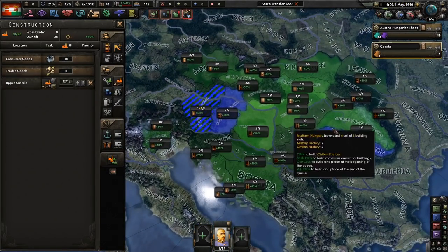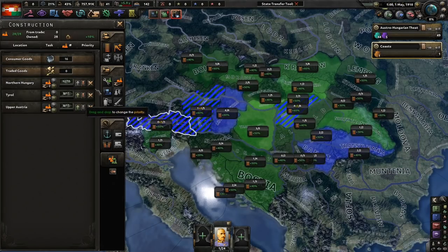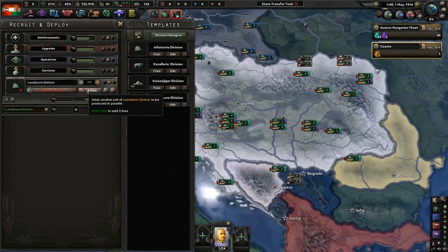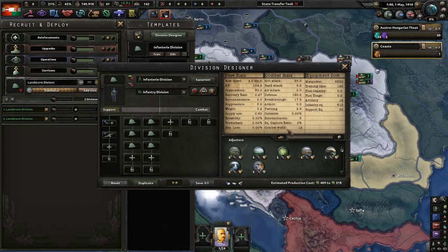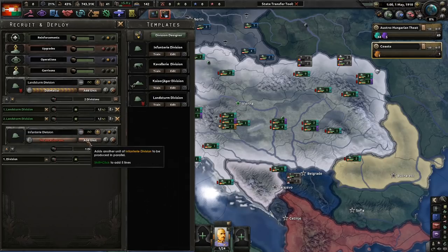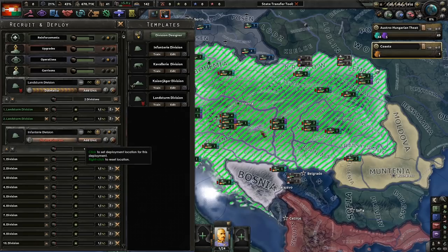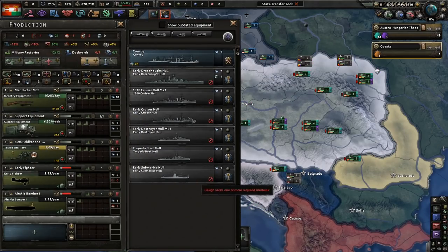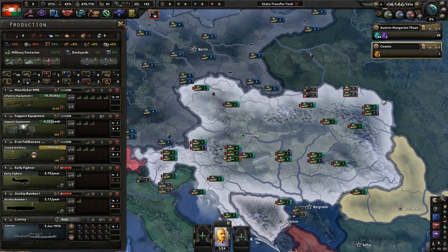We're going to need a lot of infantry equipment where we're going. Let's build up civilian factories — around 50 to 60. We have these infantry divisions at only 12 combat width, which isn't ideal, but they have engineers and artillery, which is good. With no naval XP, building ships is going to be a problem, but I have a solution for that.